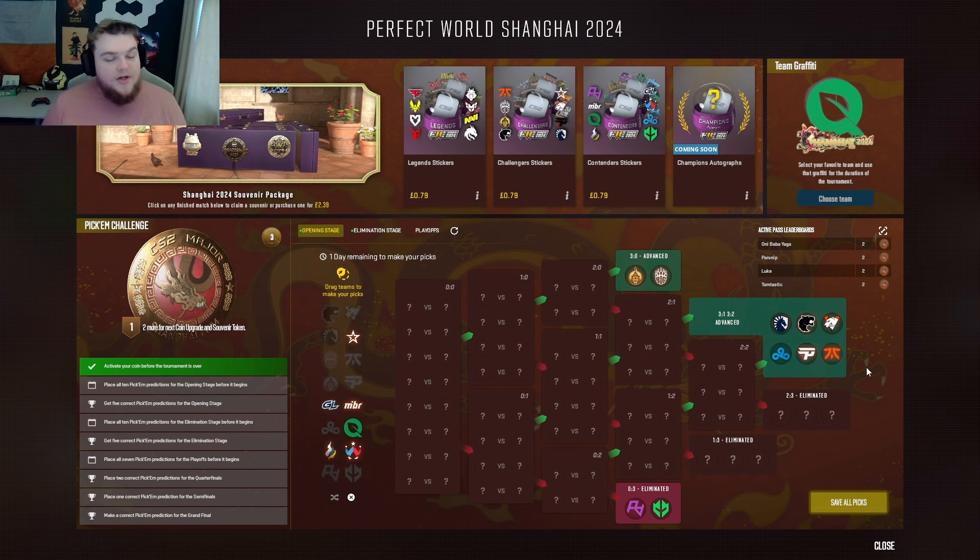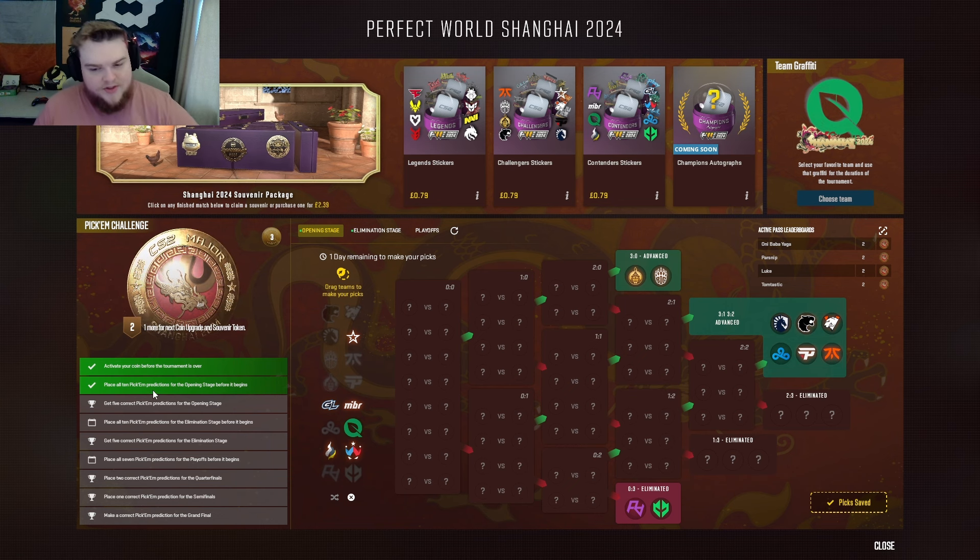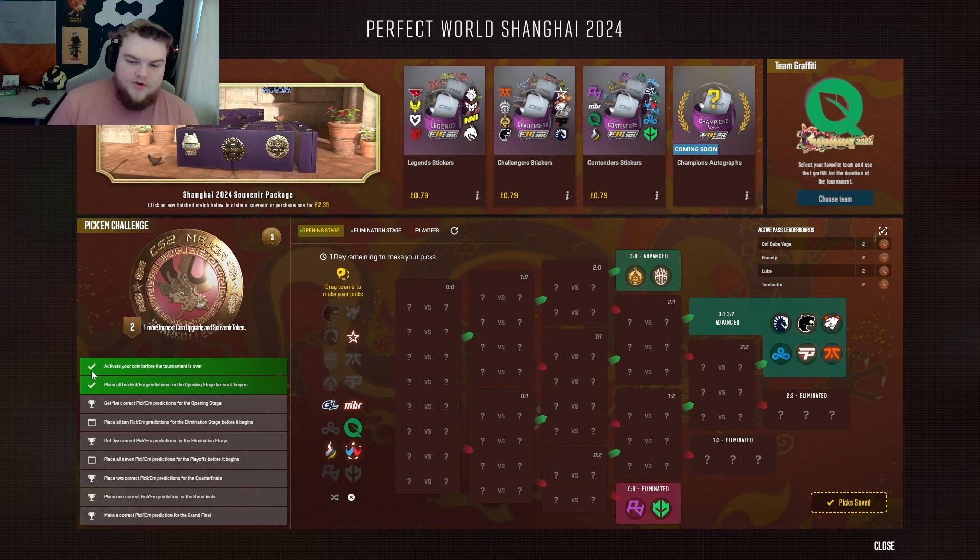Feel free to go a completely different route with it, but this is what I think is going to happen. I'm going to save all picks now — done and dusted. You'll see there, as I did that, it ticks off 'place 10.' I need to get five of these correct. What we're really hoping for is to get one 0-3 correct, one 3-0 correct, and then three of the remaining correct — that would take us to five out of ten. Obviously if we get ten out of ten that's great, but it doesn't change your potential of getting a Diamond Coin. All you need is the five.